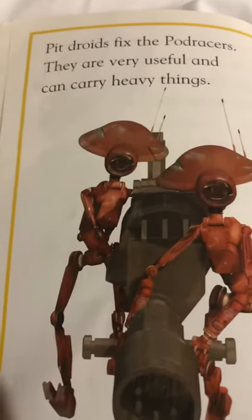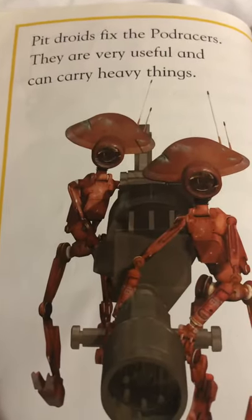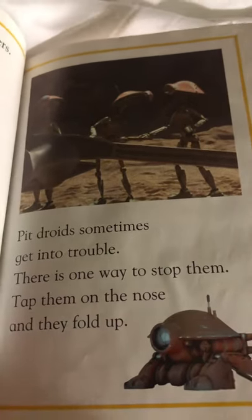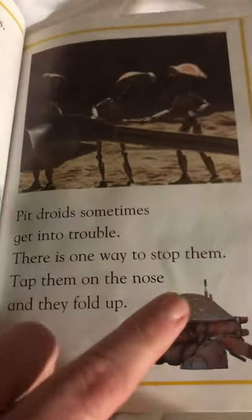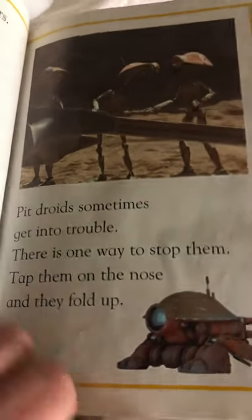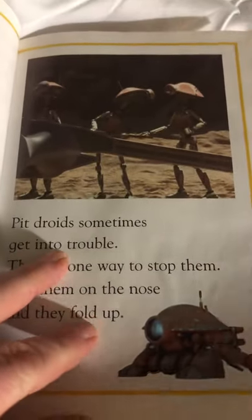Pit droids fix the pod racers. They are very useful and can carry heavy things. Pit droids sometimes get into trouble. There's one way to stop them: tap them on the nose and they fold up. Did your mom ever tap you on your nose? Do you fold up?